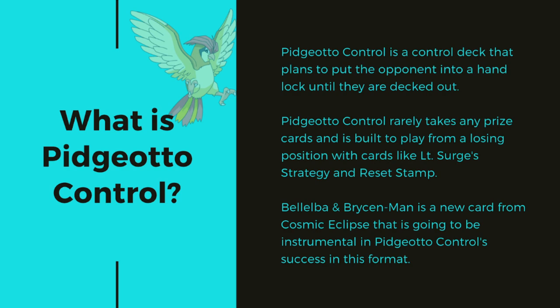Belelba and Bryson Man — this is a new supporter card that I'll talk about in a little bit. It came out in the newest set, Cosmic Eclipse, and I think it's going to be very important for Pidgeotto Control, and especially in best-of-one for League Cup and League Challenges. Pidgeotto Control has very long games, but I think Belelba and Bryson Man can speed up those games fast enough that maybe this can even be played in best-of-one formats.